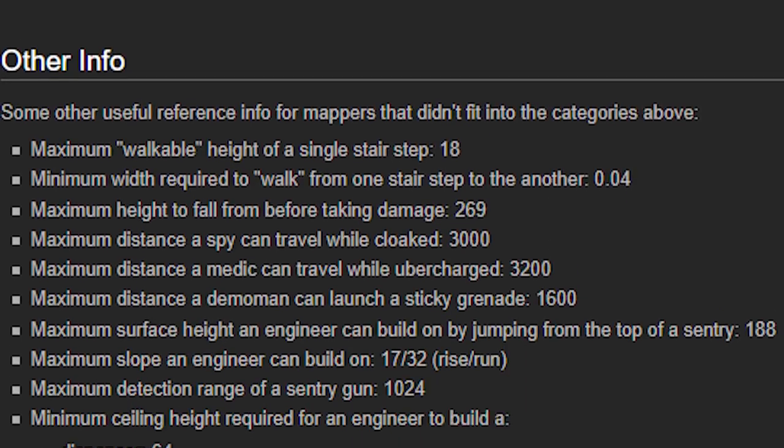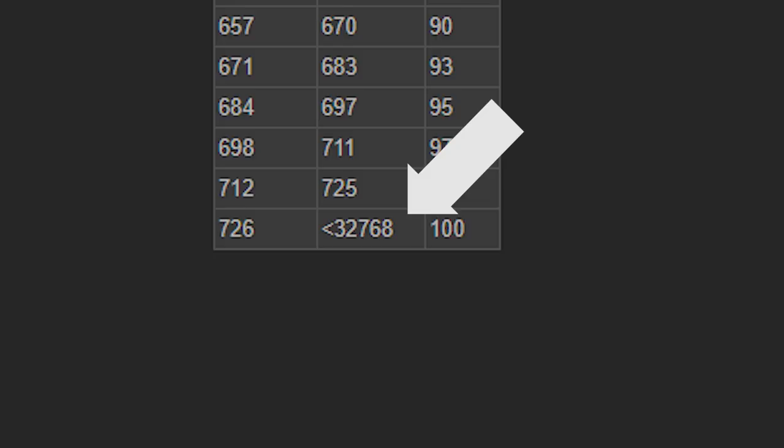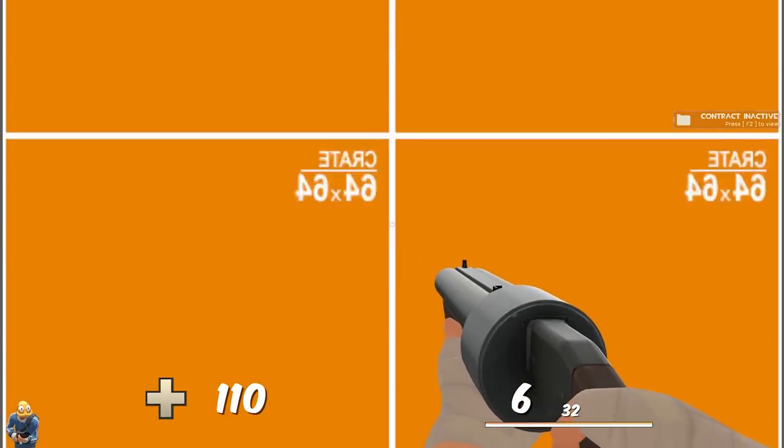The maximum height of a fall without taking damage is 269 hammer units. The maximum height and length of a map is 32,768 hammer units. Here's a clip of me falling roughly that height.